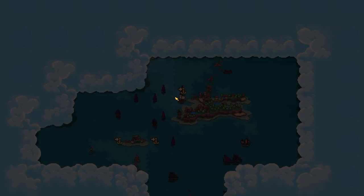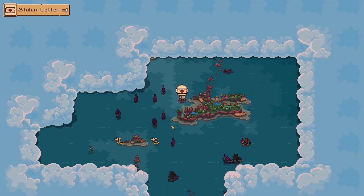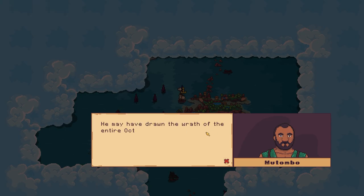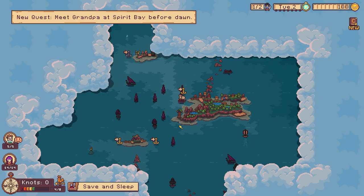Day two! 'Hello Cola, your Grandpa asked me to get your help immediately. Your Grandpa snagged this from one of the Octopus goons — it may have drawn the wrath of the entire Octopus Company fleet! Get to Spirit Bay fast, Grandpa's waiting for you there.' Oh no!